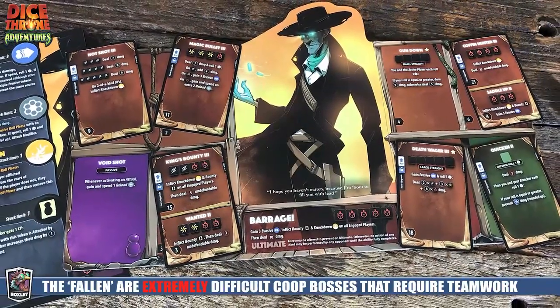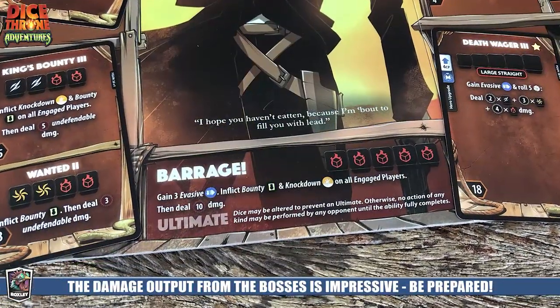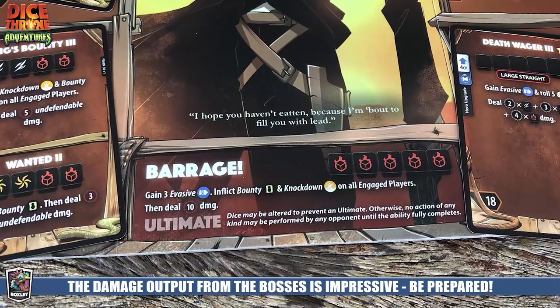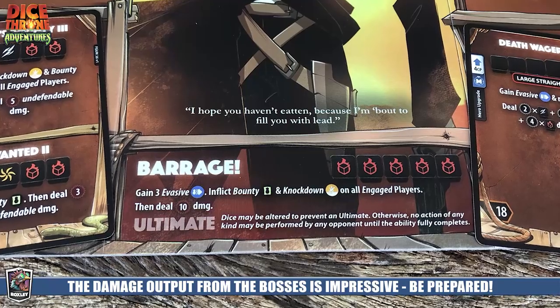We recommend checking out the campaign updates for more story details, but these are not easy pushover bosses — they're very tough. They also gain strength throughout your crawl: as you uncover their minions along the way, those minions add to how much the boss is ultimately going to hurt you later in the game.